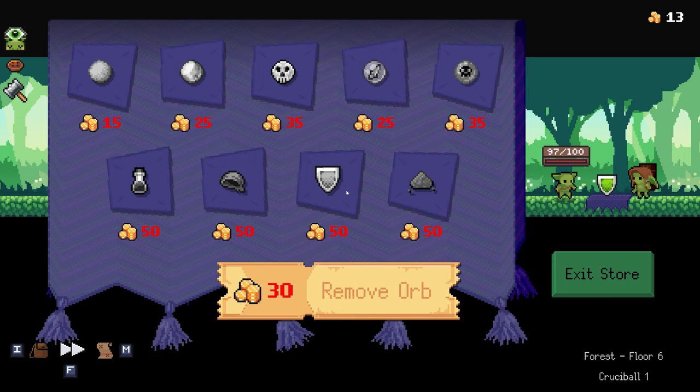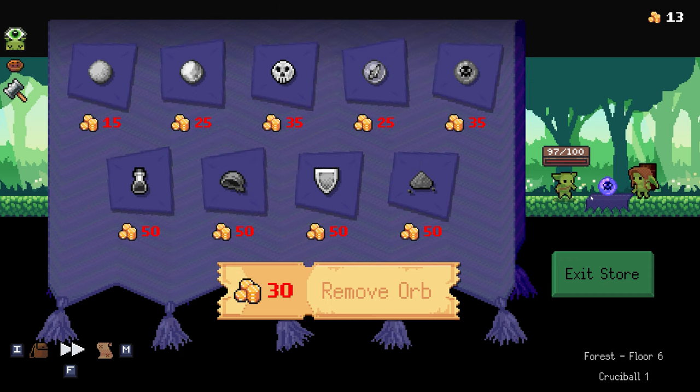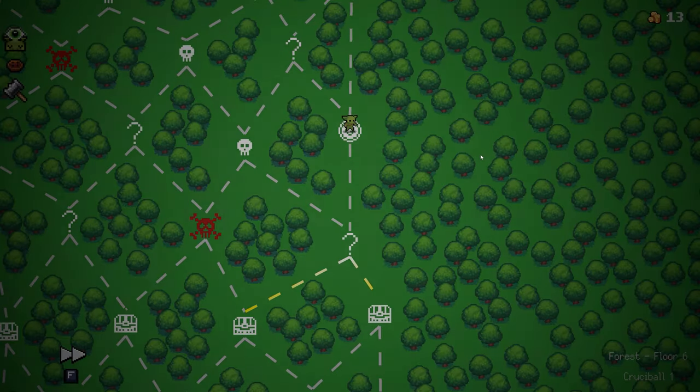At stores you can buy artifacts and buy balls as well. Unfortunately right now we have no money, so we'll have to skip this one.